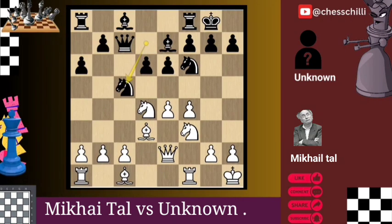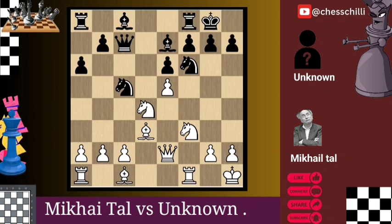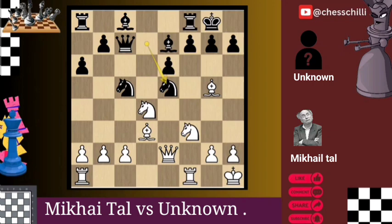Qe2 Nc5 — Black seeks counterplay, attacking the undefended e4 pawn. e5 dxe5 — Tal seizes the opportunity, sacrificing the e5 pawn for initiative and opening up lines. fxe5 Nd7 — with the knight on d7, Black supports the e5 pawn and prevents an immediate capture. Bg5 Nxe5 — Tal strikes decisively, sacrificing the bishop to expose Black's king.